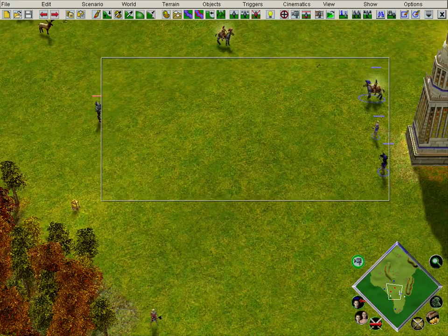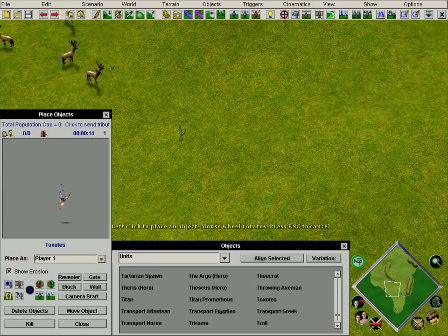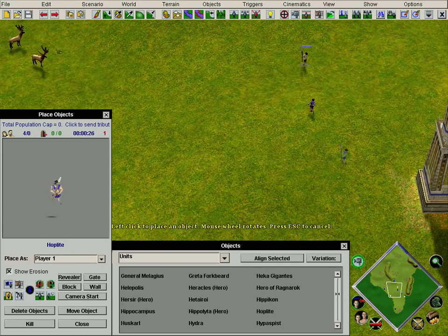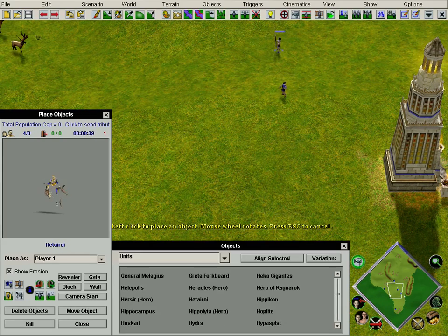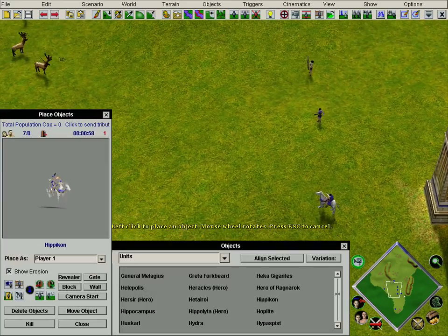Now I'm going to show you human unit counters: Toxotes for archers, hoplites for hand-attack units, and hippikons — cavalry — for horseback units.